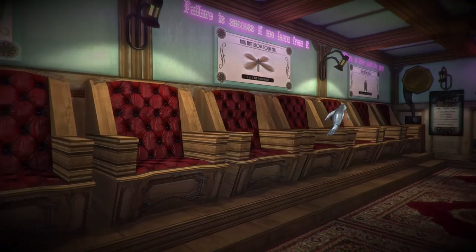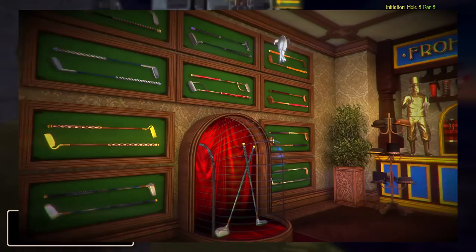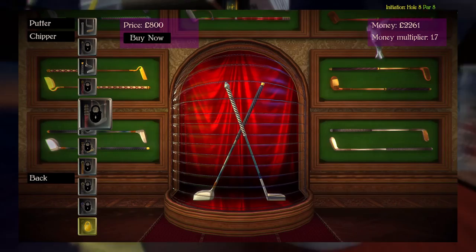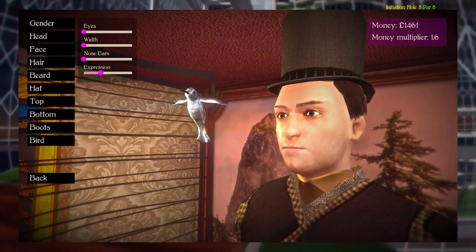You can also customize your golfer with different attires and do a little customization on the face. It's nice to spend the in-game money on fancy putters and chippers to show off to people, but if you want the fancy gold ones at the bottom of each page, you'll need to purchase the gold pack upgrade. However, it is purely cosmetic and will have no effect on gameplay.